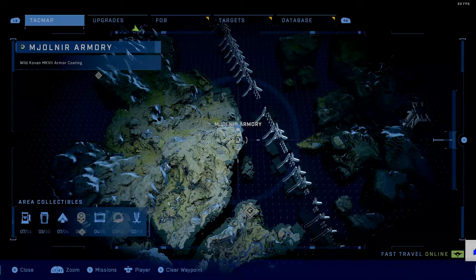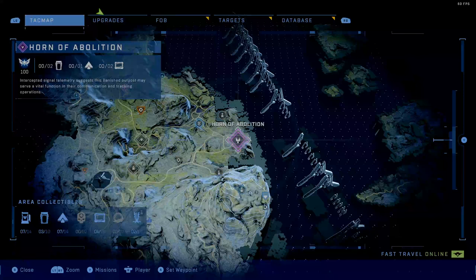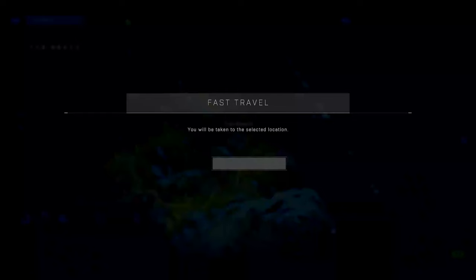Here's the location of the Armor Coding, located right here on top of this mountain. This will be just south of the Horn of Abolition, and there will also be the Foxhound Squad nearby. I'm going to go ahead and teleport to the Forward Operating Base Bravo right here.